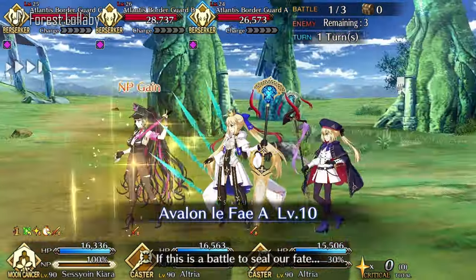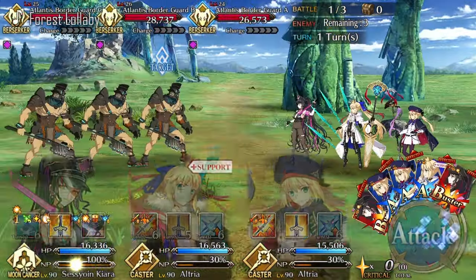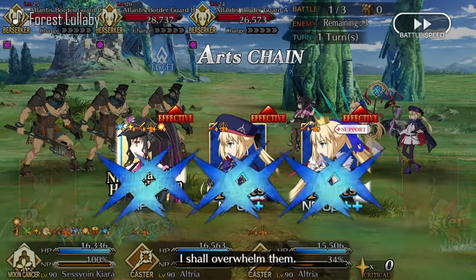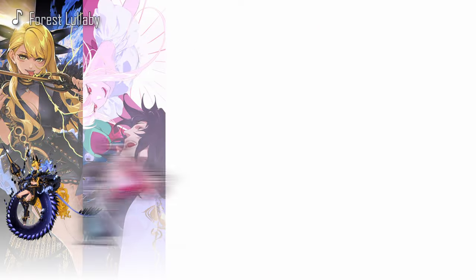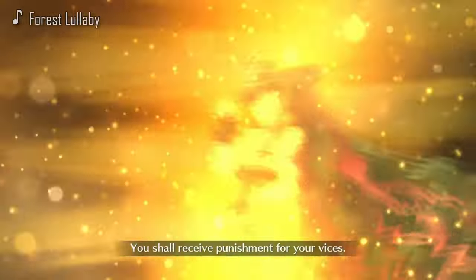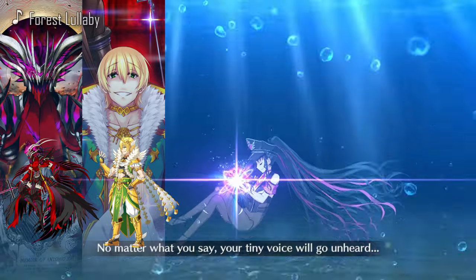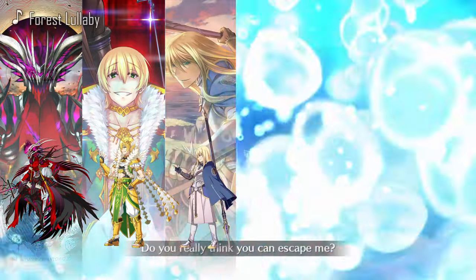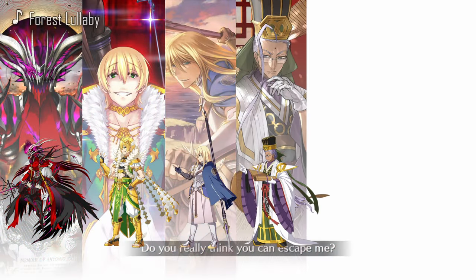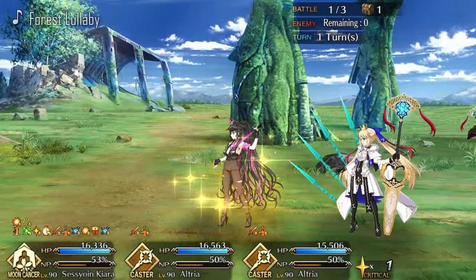Arts looping is next. Surprisingly, most of the loopers are from summer events — like Jeanne d'Arc, Musashi, Tiara, Kama — and a few that aren't really summer servants, like Vritra, Yoma, or Space Ishtar. There are some budget options as well, like Antonio Salieri, Jason, or Fionn mac Cumhaill, and then there is Zhuge Liang.